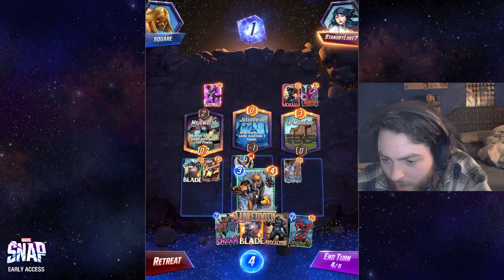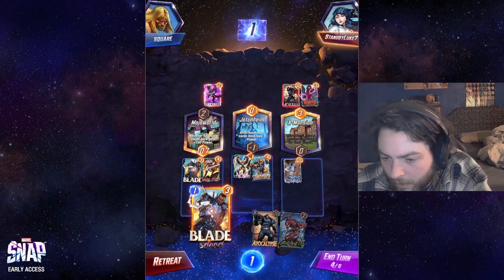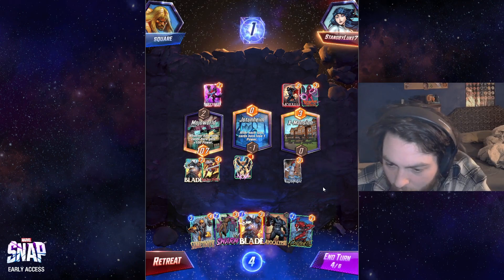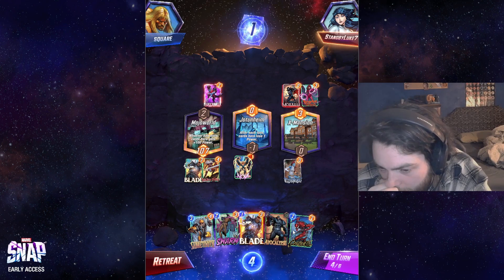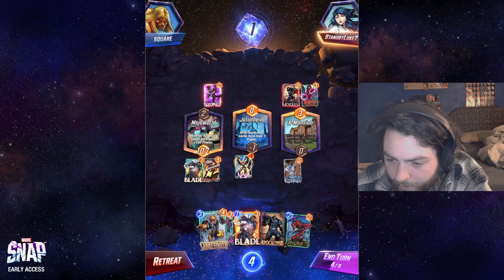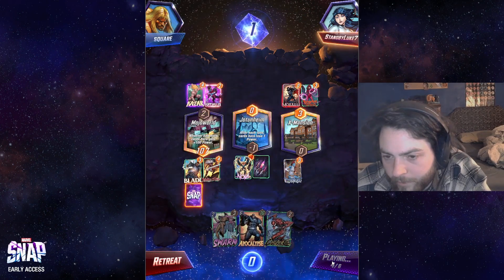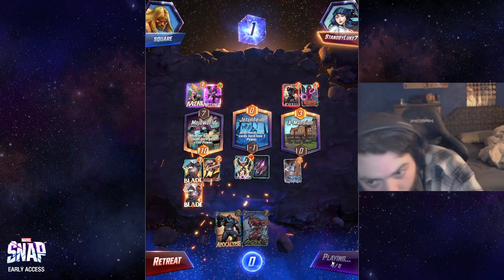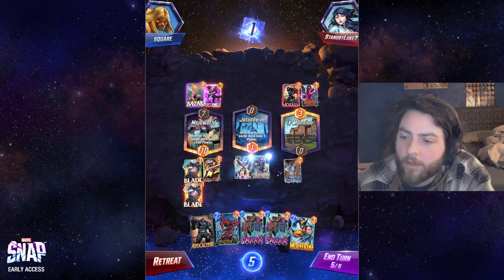Let's play Sabretooth here and Carnage here next turn. Let's Blade this turn — it's so awkward. Can I Carnage and Sabretooth next turn? I can. I suppose it's just Carnage now and not greeding it. You gotta take some risk. What are the odds it all goes terrible again? Swarm is by far the best hit there. Now we're going to snap.